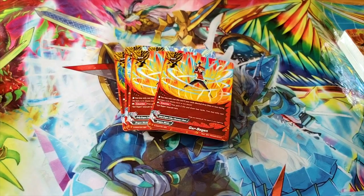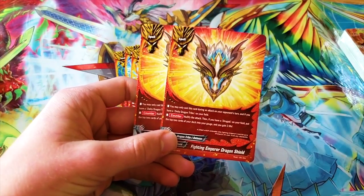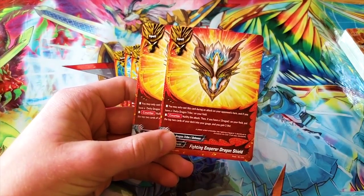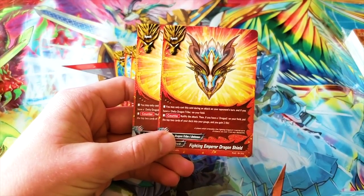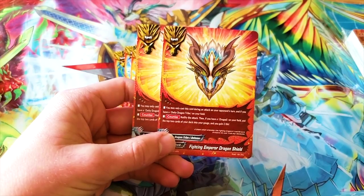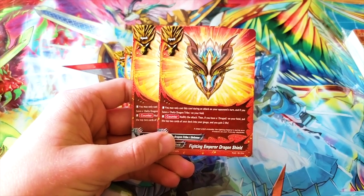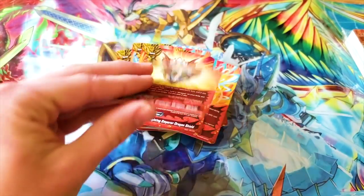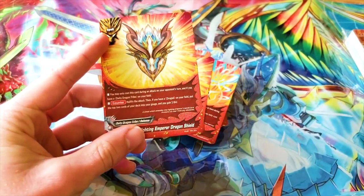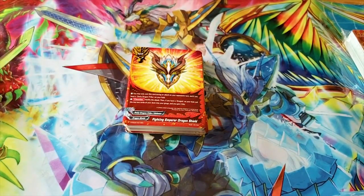What is this card? Fighting Emperor Dragon Shield — so we finally got the shield that corresponds to the protagonist's buddy. This one's supposed to be Garga, obviously. You may only cast this card during an attack on your opponent's turn if you have a DD Dragon Tribe on your field. Counter: nullify the attack. And if you have a Dragod, put the top two cards of your deck into your gauge and gain two life. You don't need an open center — that's awesome! Probably gonna run that.